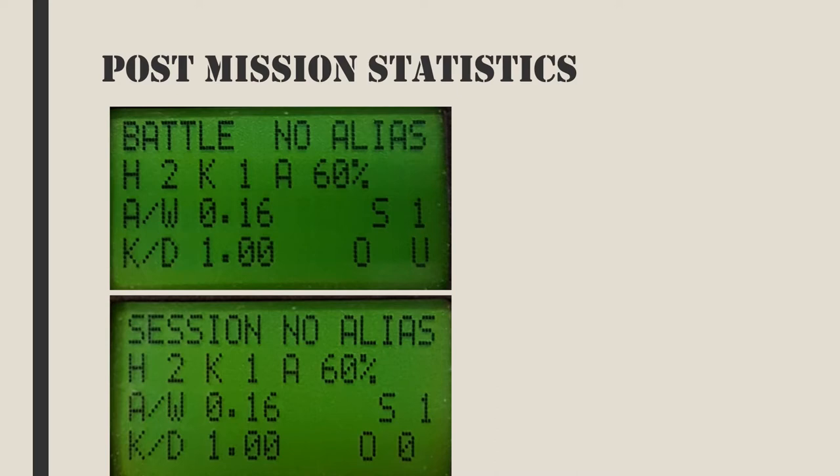When a mission ends, the gamer can see their statistics by pulling the trigger to scroll through the normal screen, battle stats, and session stats. Battle stats are the statistics for the last mission. Session stats is all the missions combined since the last time the gaming gun was turned on, a clear stats command was issued, or a briefing command was issued.